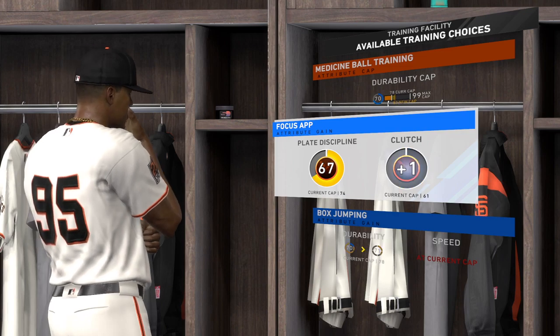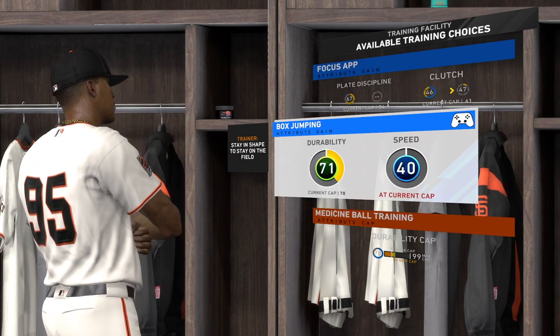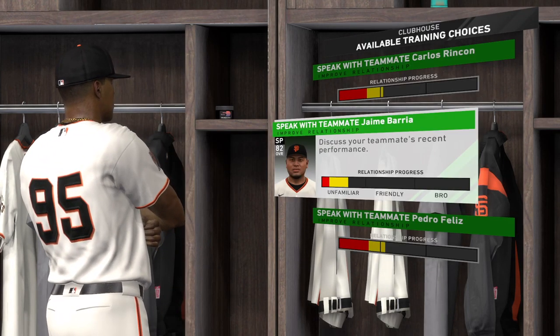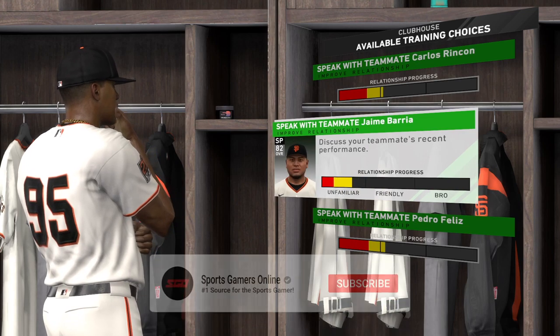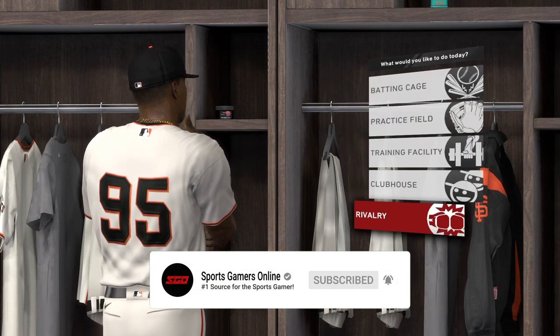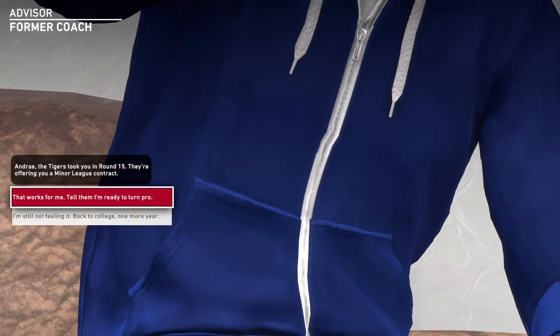By the time you get called up to the show, your attributes should be high enough for you to begin to benefit from cap gains and the bonuses you get from developing player friendships through clubhouse interaction. For more content on MLB The Show 20 and Sports Gaming Daily, subscribe to the channel and put on notifications. I'm Ransom, this is Sports Gamers Online, your number one source for the sports gamer.